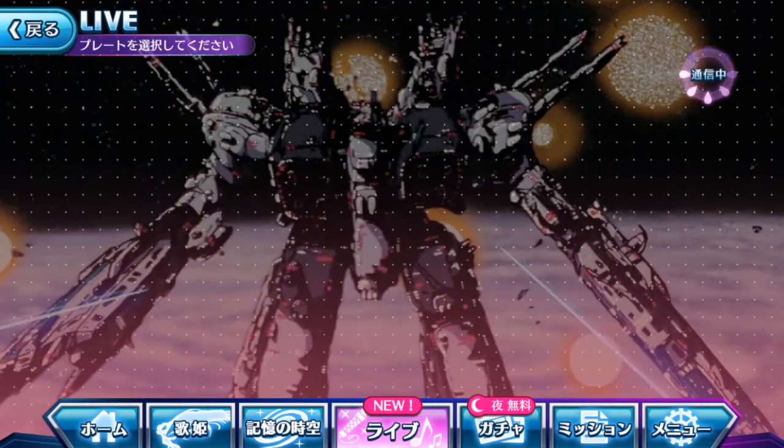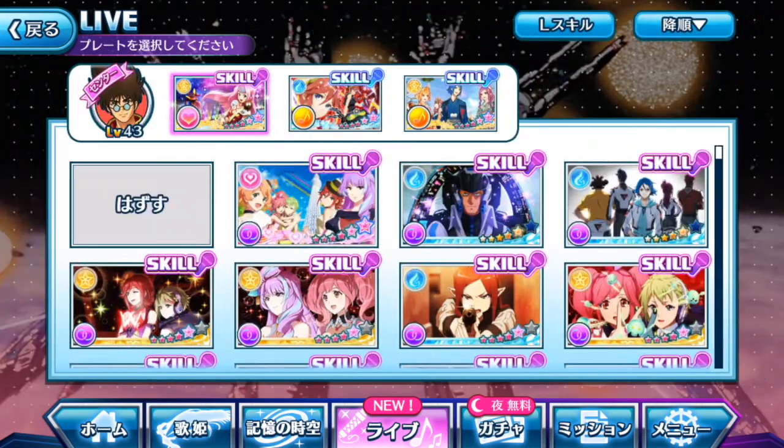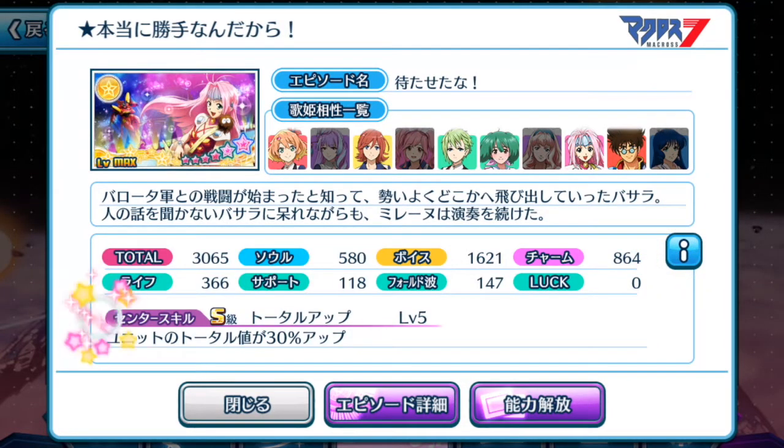One thing I forgot to mention: the center active plate's center skill. When this plate is in your center diva's active position, its skill will activate, and its unit total will gain 30% up. It's always best to have a plate with this kind of skill that helps boost the total score of your unit — ideally something that boosts the entire team as well.